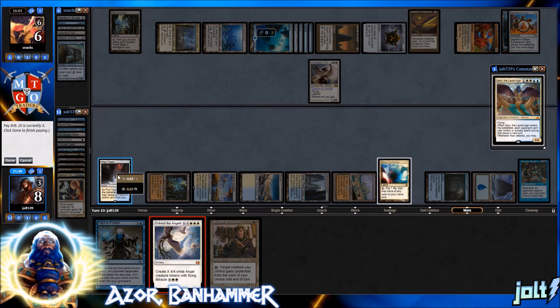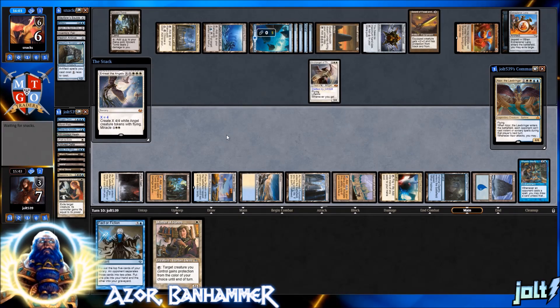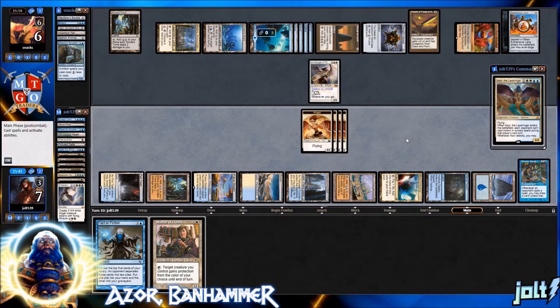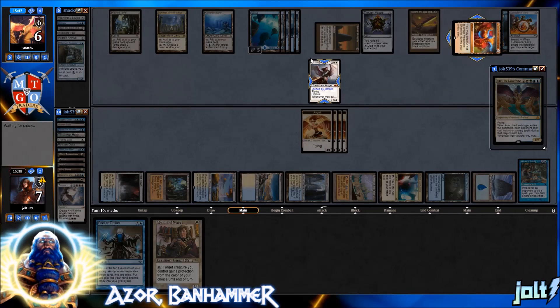Tap the mana — triple white and then one, two, three, four, five, six off Ancient Tomb. Entreat the Angels for X equals three — we're putting four angels onto the battlefield. It's going to be really hard for them to use Vedeliken Shackles enough; they've only got control of one of our creatures. We're sitting at seven life which is a bit concerning, but we're playing against an artifact deck and there's not much crazy on the board.